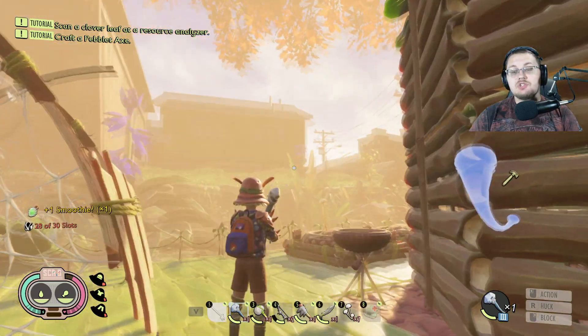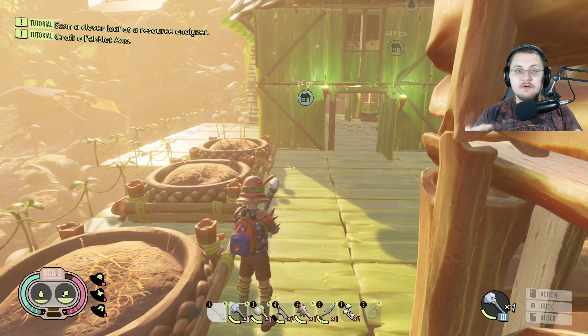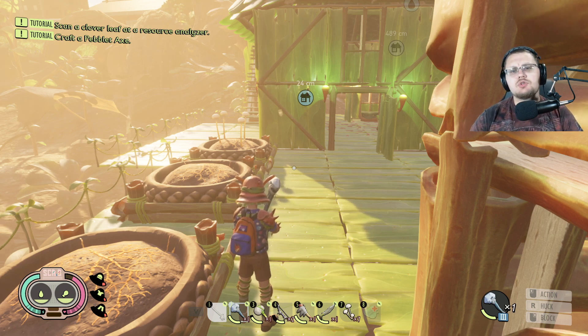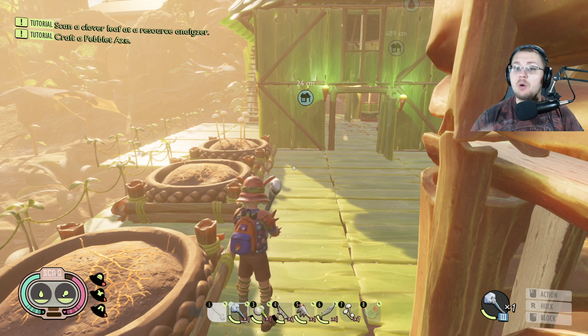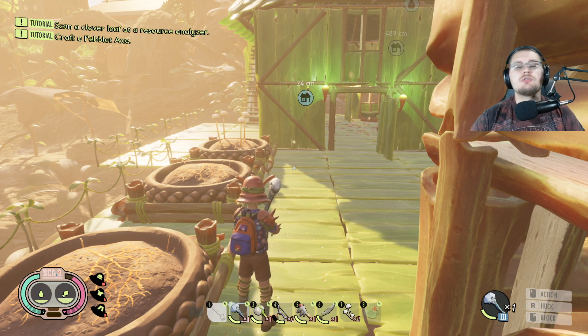I'd suggest getting comfortable with fighting grubs. You can find grubs all over the map — all you need is a shovel, and you can actually kill them with the shovel too, so you don't need to switch to a weapon. Bring one or two shovels and you should come back with 10 to 20 grub goop. As a bonus, you also get grub hides and other materials needed for recipes like shinobi sneezes and new bombs.